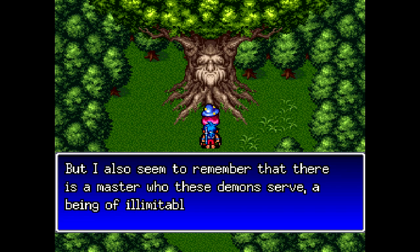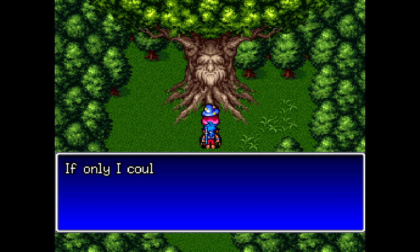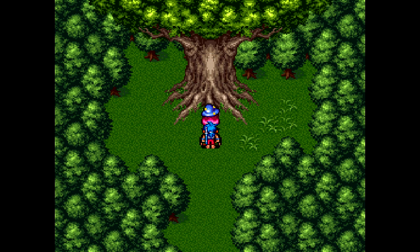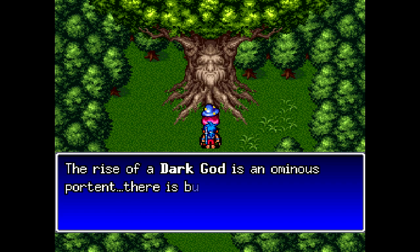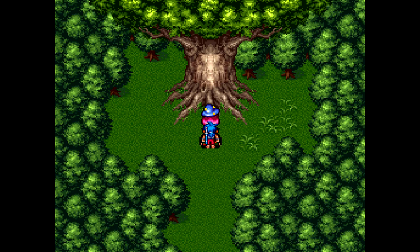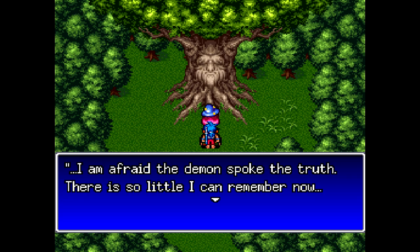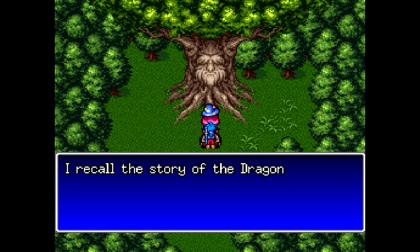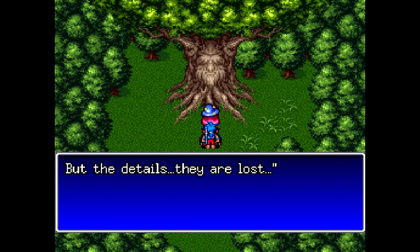Yeah, that's pretty much it there, viewers. We got the whale and a flute and a pillow all to get a tree to tell us go south. I don't think 'illimitable' is a real word - don't you mean unlimited? Not that knowing the guy's name would've been useful. Why don't we just call him Dark God or something. I wonder what he's talking about there. Do you know about any legendary items or some really powerful magic or anything remotely useful? Well, I suppose he did give us Shirako, so that can help a bit.